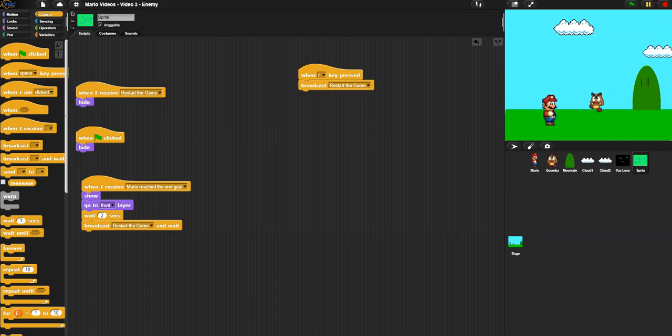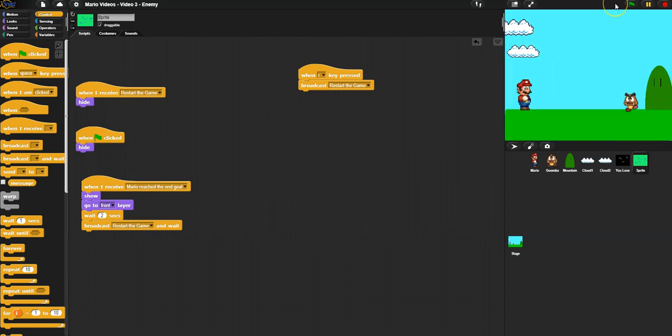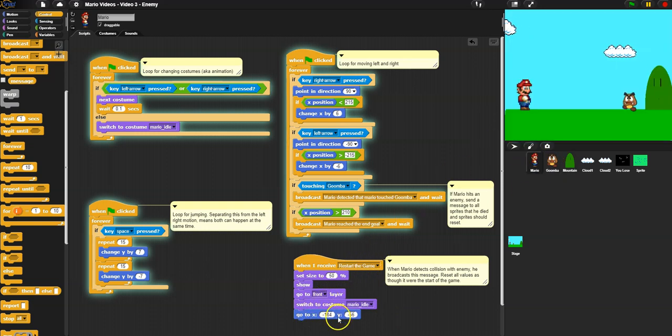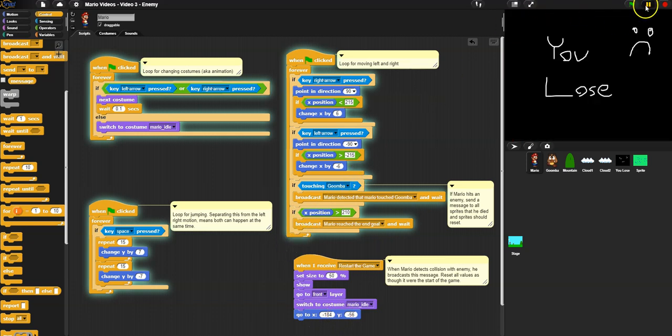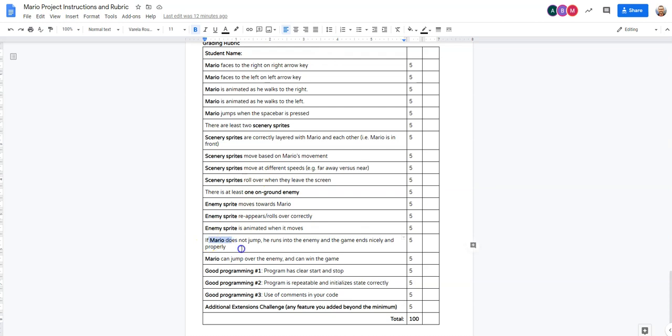One thing you might notice is if you're mid-jump when you die it might not show up correctly. Instead of resetting position immediately, do it after the two-second pause so all jumping and movement is finished before you reset. All I did in this video is walk through: if Mario doesn't jump the enemy hits him and he loses, he can jump over the enemy and win, there's a clear start and stop, it's repeatable, everything starts back correctly. Add comments to the code — I'm going to add some extra comments and link to this project in the YouTube description.